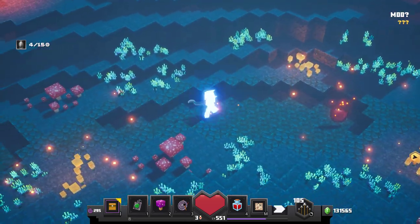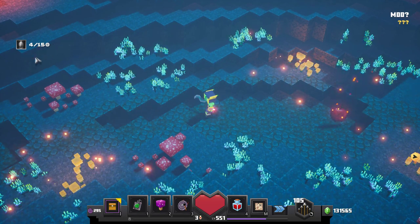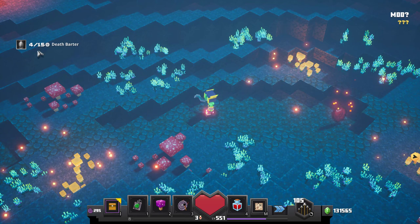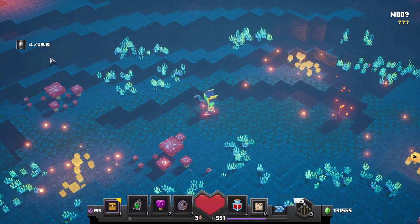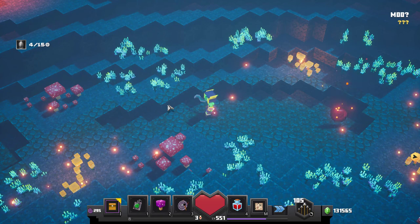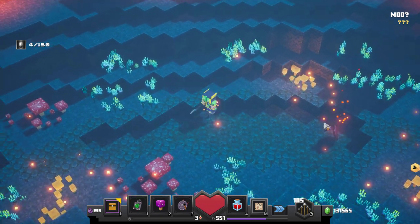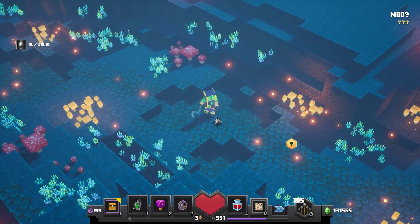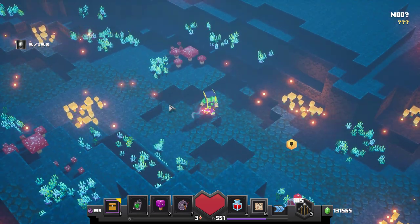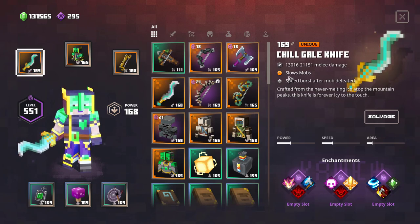Before we switch items, I want to talk about Death Barter — once this effect triggers it will reset, so you can collect another 150 emeralds and get another revive. The way it works is that if you would die, it basically puts an invulnerability shield around you, restores some of your health, and you can just keep playing. It's not like the normal Death Barter respawn because this is instant.